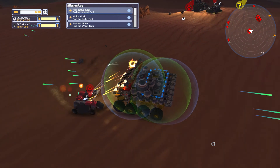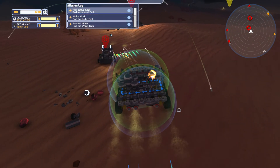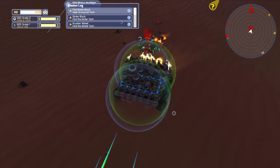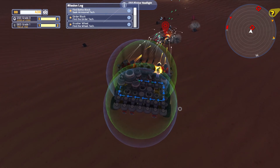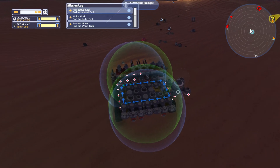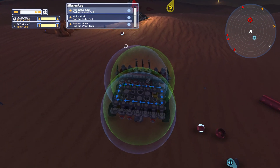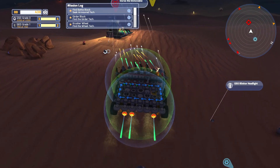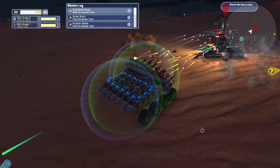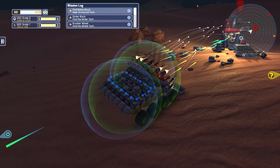Oh no, he's not down — he's not down. Two down. These guys run right underneath us and try to get in underneath our shields. Look at him — all that armor plating, but now I'm cutting right through it.